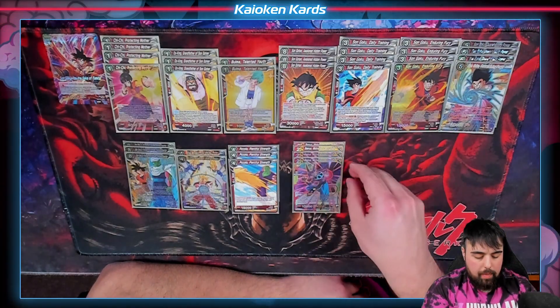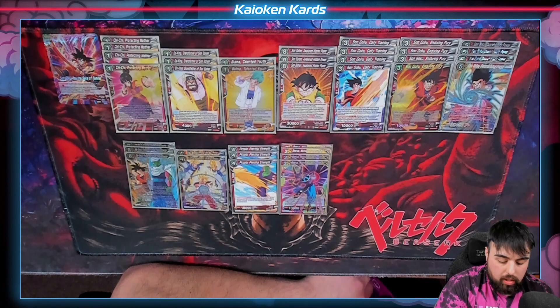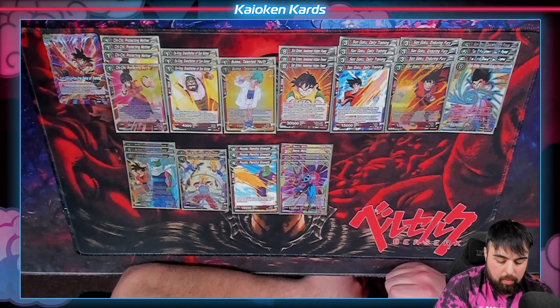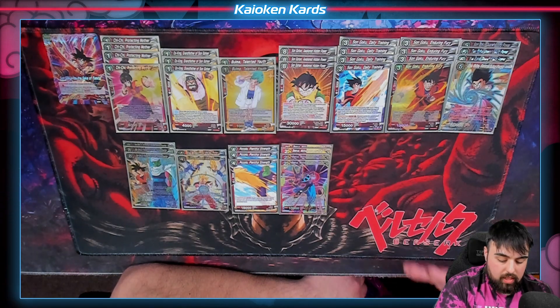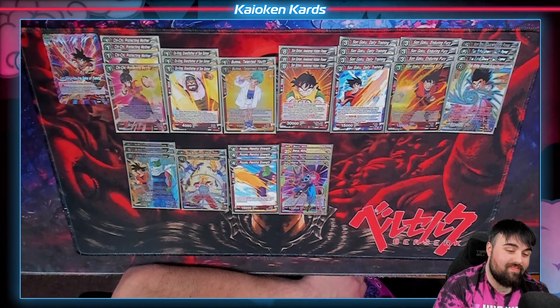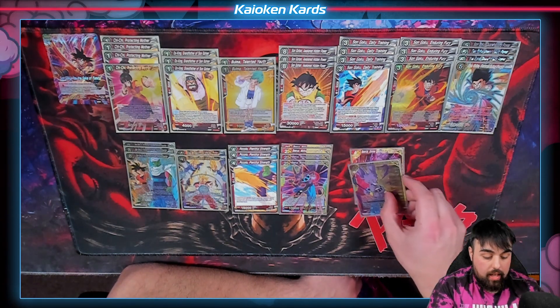Super combos: we are running Beerus Motivated Destruction. We can awaken at six life, so if we want to stay above that, here's a super combo you can use all the time. Basically, when this card is used as a combo from your hand, reveal the top card of your deck, add it to your hand. If the revealed card was red, you get plus 5k combo power for the battle. And if it's yellow, choose one of your opponent's cards in rest mode and it gets minus 5k power for the battle. You're going to get the plus 5k most of the time.